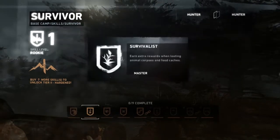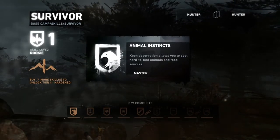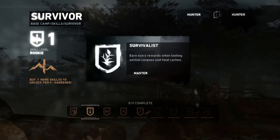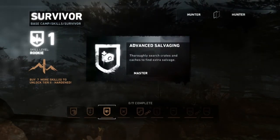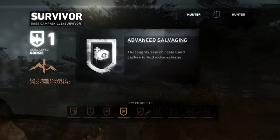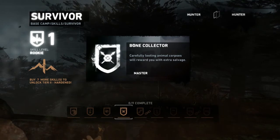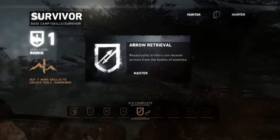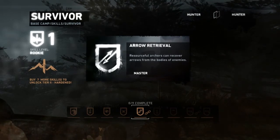It looks like animal instincts. No, I can get any! Animal instincts keen observation allows you to spot hard-to-find animals and food sources. Survivalist - earn extra rewards when looting animal corpses in food caches, or catches, whatever you want to say it. Thoroughly search crates and caches to find extra salvage. Bone collector - carefully looting animal corpses will reward you with extra salvage. Arrow - resourceful archers can remove arrows from bodies. That'd be really useful.